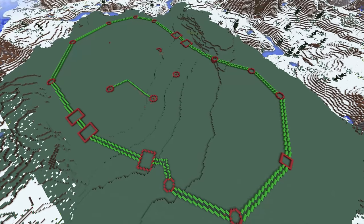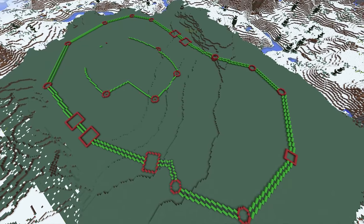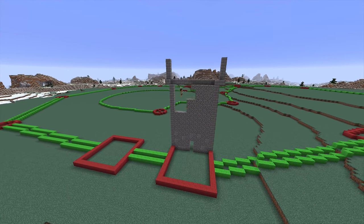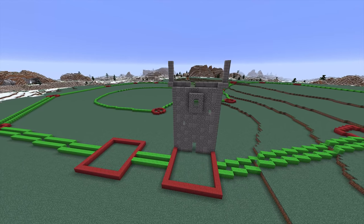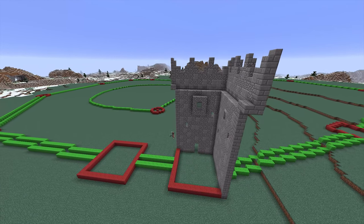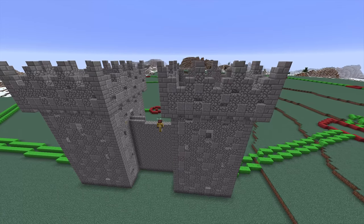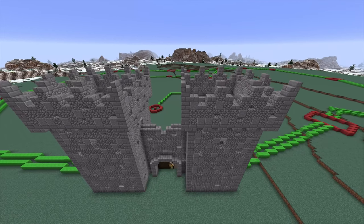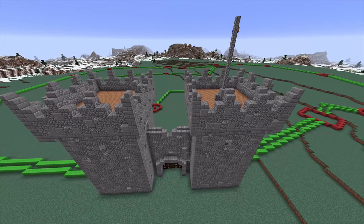Now I start planning out the interior wall as well, where the actual castle itself sits. Then we come down to the front and begin to work on the entrance to Winterfell. I start by making one wall and then copying it around onto all the other three, and then adding the main entrance doorway as well.